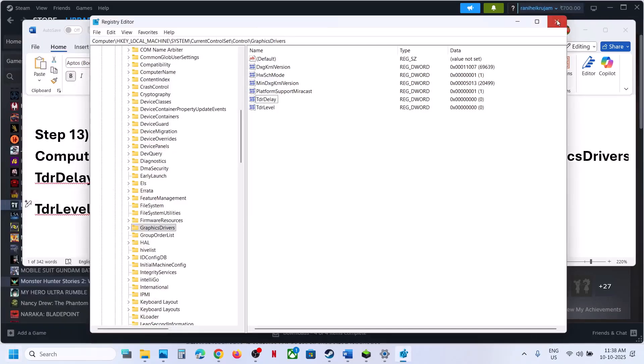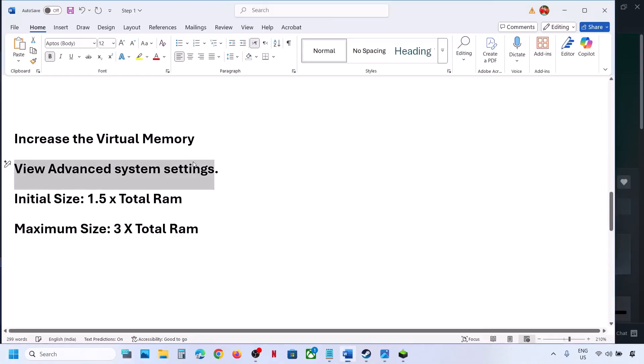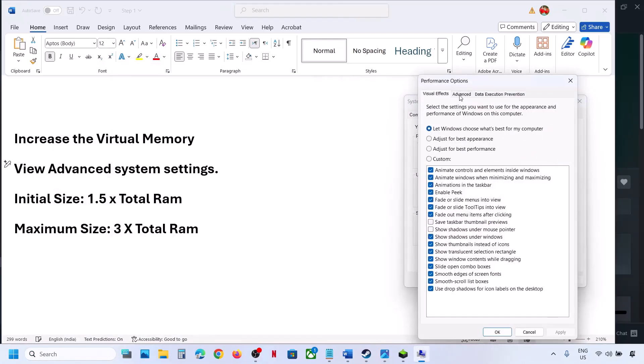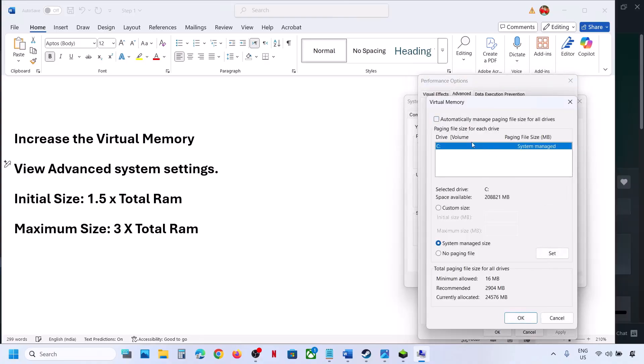The next step is to increase Virtual Memory. Type 'view advanced system settings' in the Windows search box, click on it, then under Advanced click on Settings (the first one), click the Advanced tab, and click Change. Uncheck the automatic management box, then select the drive where the game is installed, and select Custom Size. For Initial Size: 1.5 × total RAM; for Maximum Size: 3 × total RAM.